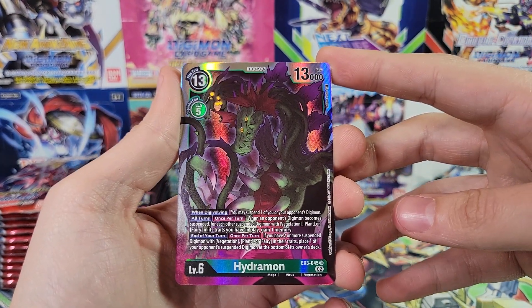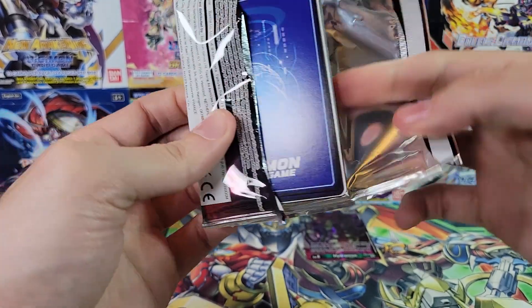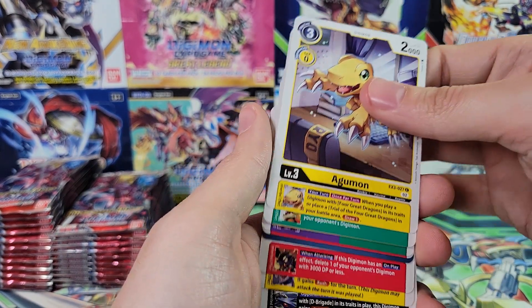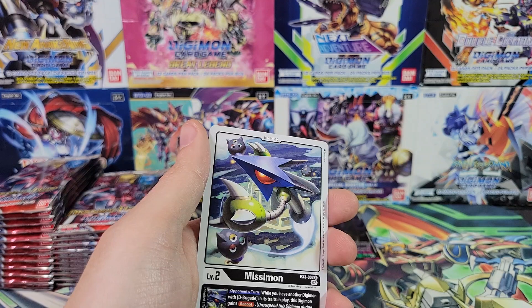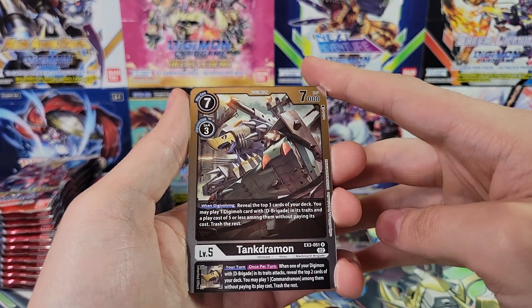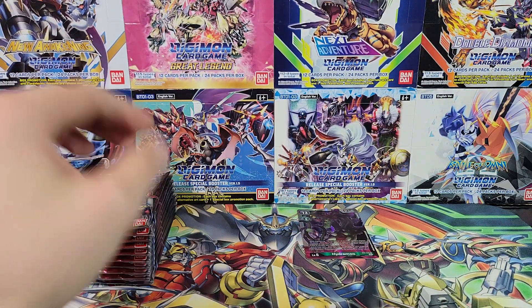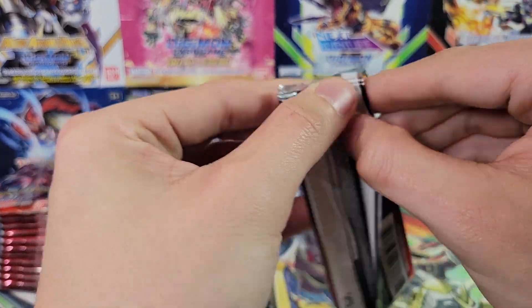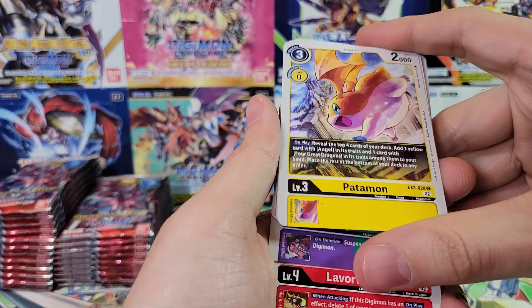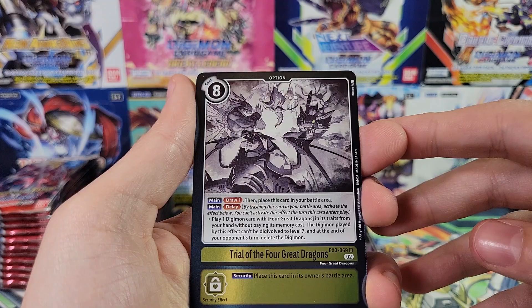We're not going to go super rare to start us off. We're not going through all the commons and uncommons. If you want to see commons and uncommons, make sure to look at the first video — my first Draconic Roar box opening — because for that box we did look at all of them. Honestly, the sets are so small that once you've gone through one box you get every common and uncommon, so there's no need to slow roll anymore.